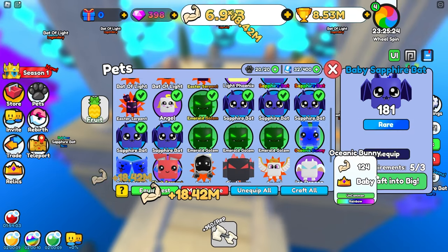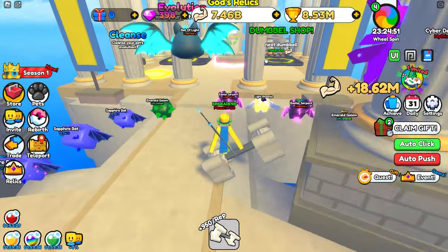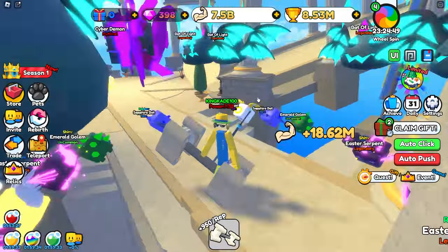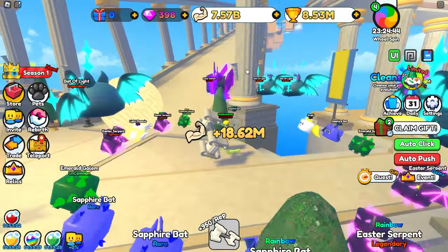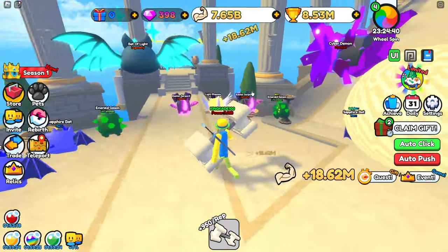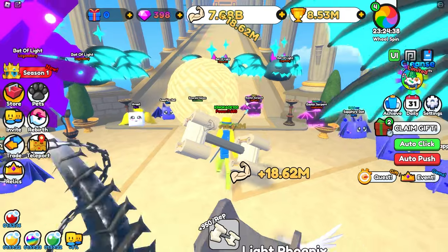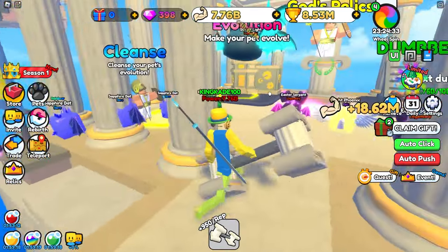That increases them by nearly 50%, and we are now gaining about 3 million more strength. So what I'll do is just continue to AFK until we save up like 10 billion strength — that should allow us to go to the next zone. In the next zone I'll go ahead and open up tons of eggs. I'll just keep AFK grinding strength until we unlock the next zone.